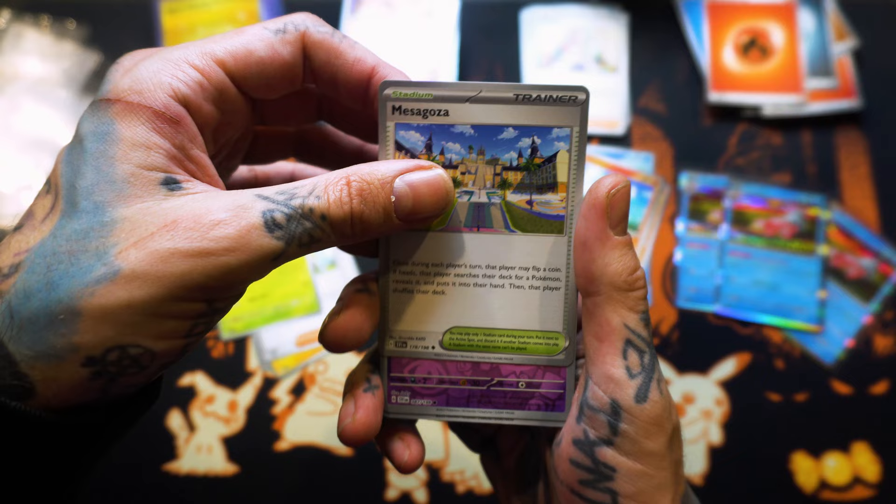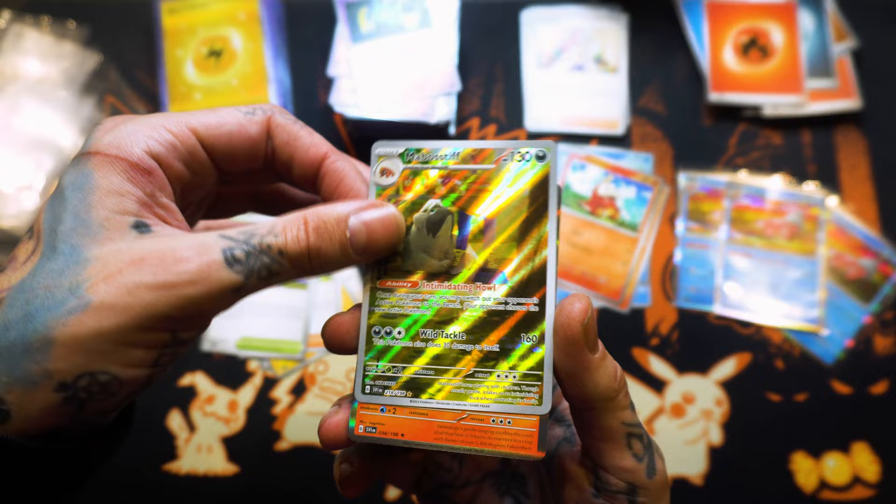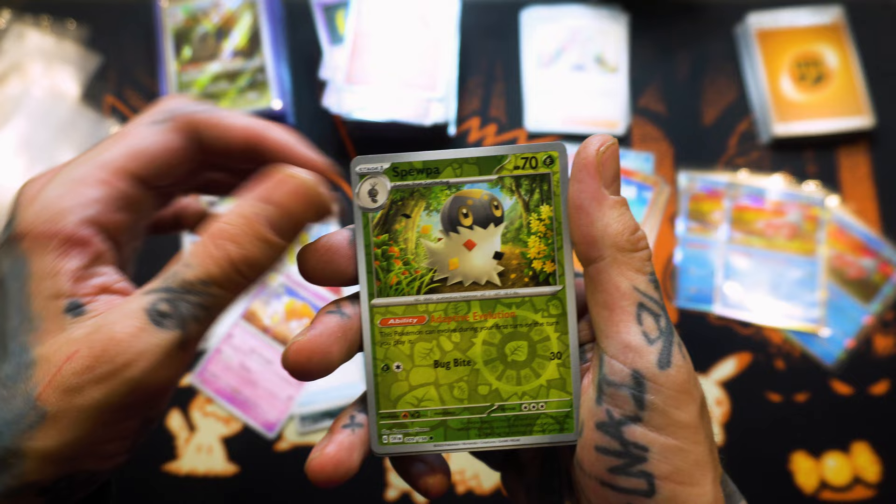Is this on the card list? Oh yeah, it's in there — I want to show you guys. Meskozer. Reverse Holo Shuppet. Full art! Mabastiff. Into a... no good card. But how cool is that, guys? Just admire that card — it's so shiny. That card's brighter than my future.